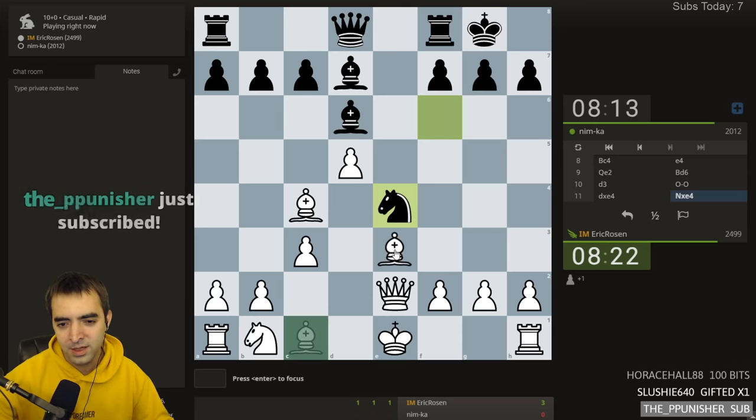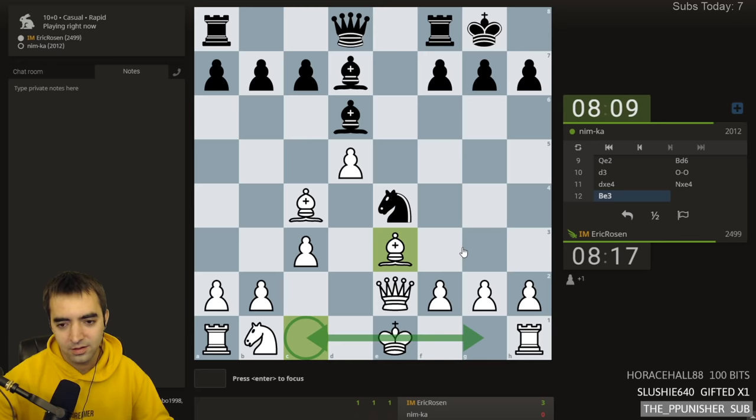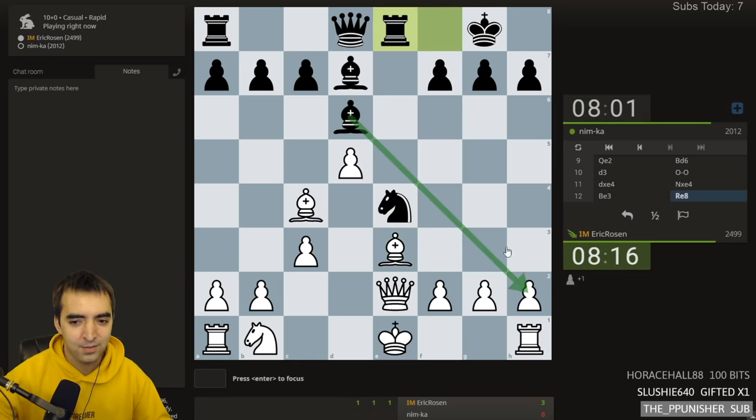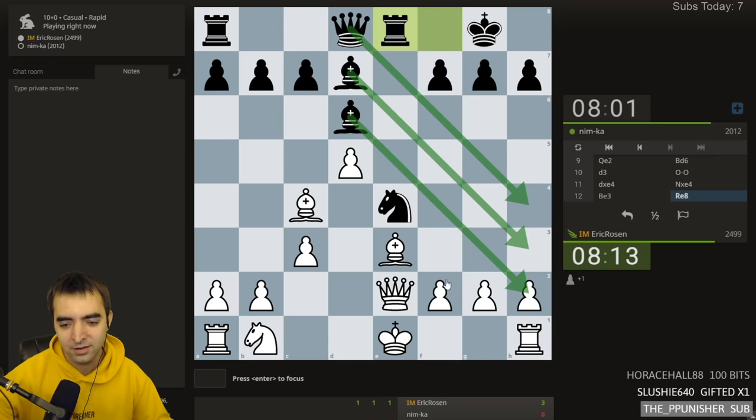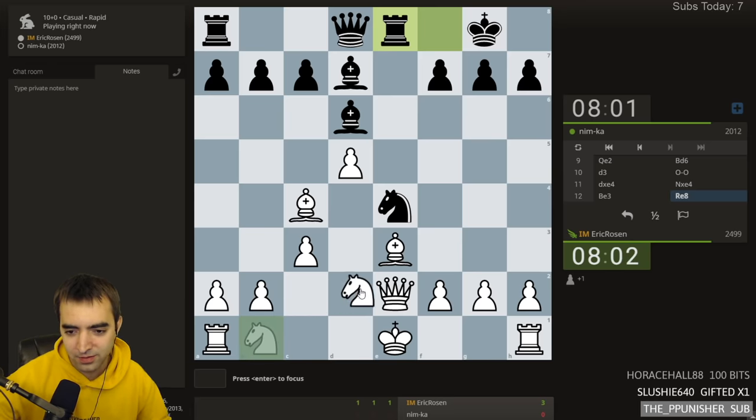Bishop e3 looks reasonable. I'm not sure if I want to castle kingside or queenside - there's some debate about where the king is safest. Black is probably more prepared to attack on the kingside, so I might stay flexible. Knight d2 looks natural - it's the only real developing square for the knight.